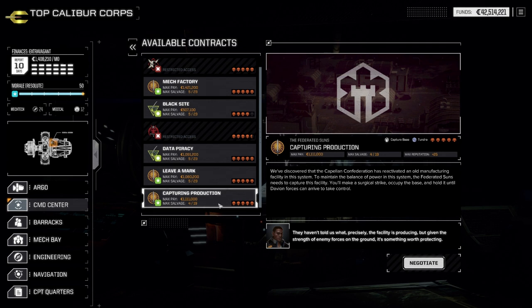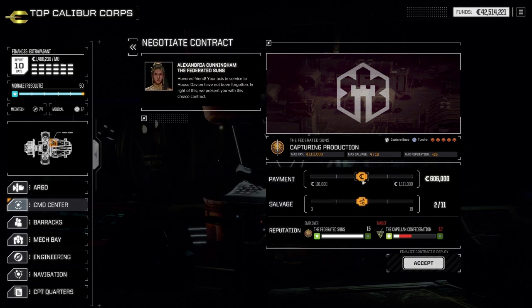What you're going to find out is that the pay versus salvage balance is the first key decision. When you go into negotiate, you have a slider — you can increase your payment a little bit more, which decreases your salvage range, or you can work more for reputation. Early on, salvage is important because it gives you chassis parts to build new mechs plus weapons to arm them, and it will also give you more money with which to pay your monthly bills. So you have to find a balance between the two.